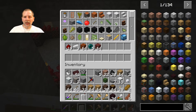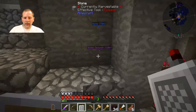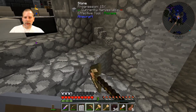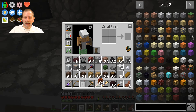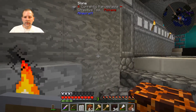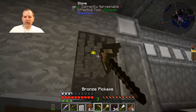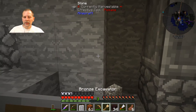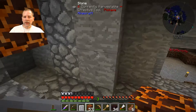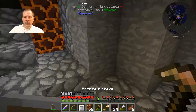Let me grab some cobblestone here and throw that in. The magma — I wanted to see how it would look as well. I think that might look kind of cool on the walls as you come down, like every column or every other column. Let me make some magma here. We'll put this here and on this side. I'm probably going to need to go get more magma as well. Yeah, this is going to be every other type thing.